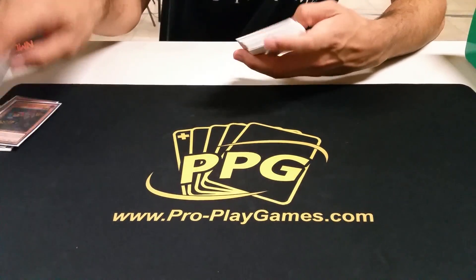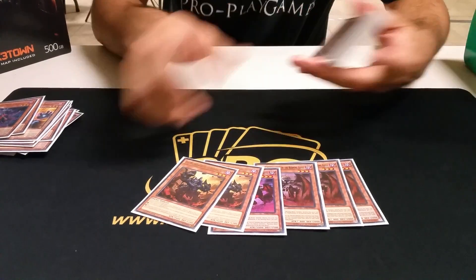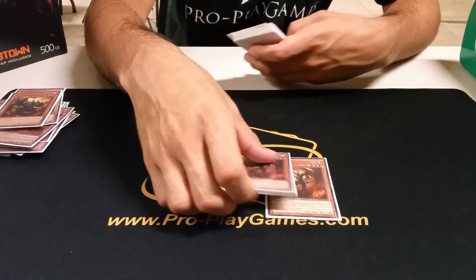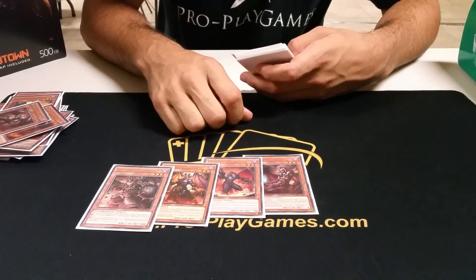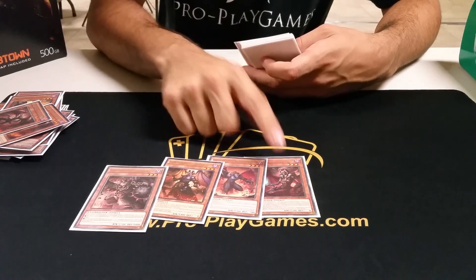I mean, obviously I want to mill these. For the BA engine, you can only play these. And then two Farfas — you need at least two, two is the perfect number. Then for the toolbox, these four. This guy wins so many games. You need this for Tin Cans, for Cosmos basically.